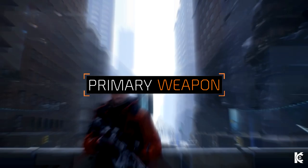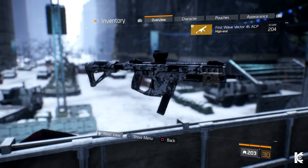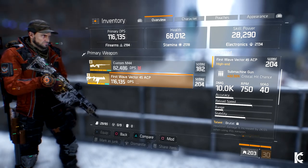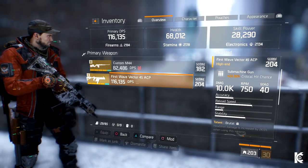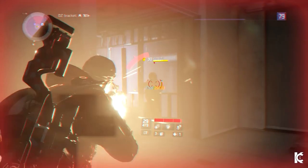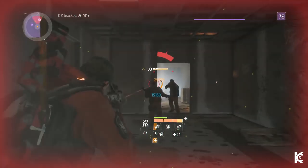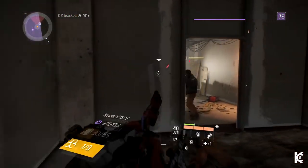For my choice of weapons, I'm currently using the First Wave Vector 45 ACP, and prior to this I was always using the standard high-end Vector 45 ACP too. I use the Vector simply because it has one of the highest amounts of damage per bullet, with each shot dealing devastating damage at a high fire rate of 750 RPM. It does have decent accuracy and manageable range too, hence why this has always been one of the most popular SMGs in the game. The main downside to the Vector is that it only has a magazine size of 20 as standard, meaning you'll need to take cover between reloads and can't engage hostiles for long durations.